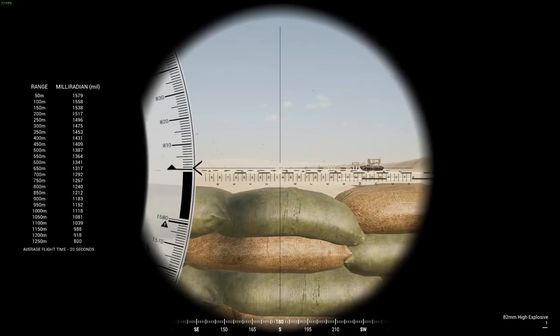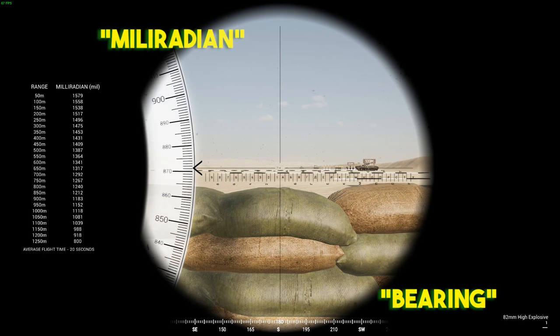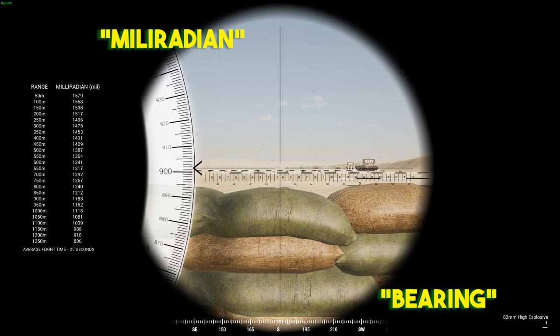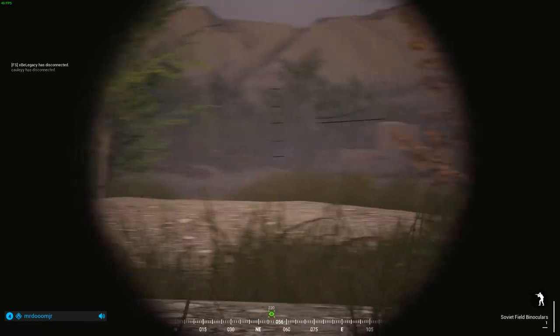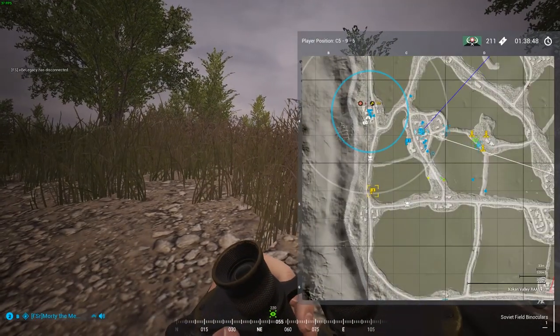As you already know, there are two numbers that it takes to fire a mortar: the bearing or azimuth, which tells you left and right, and the mil rating, which tells you up and down or how far away the target is. There are currently in-game mechanics to find these numbers, but online calculators are far more effective, useful, and accurate.